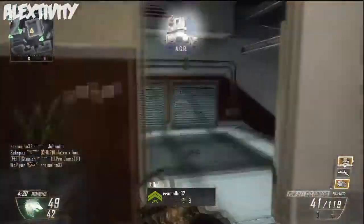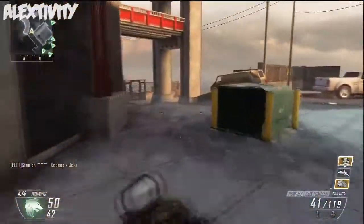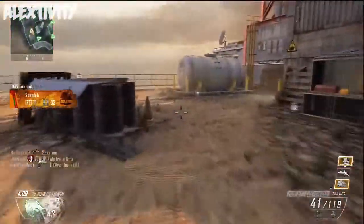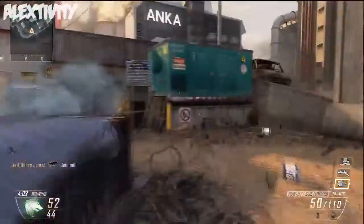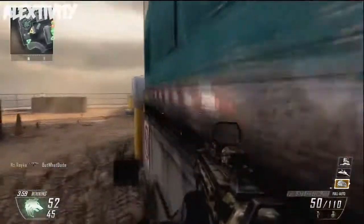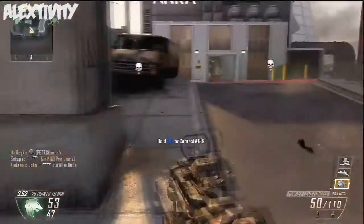The Counter UAV is actually pretty good in this game — it jams the enemy radar in a kind of weird way. And here you can see I get the AGR — the little robot that drives around and shoots people — that one is really, really good, I would absolutely recommend it. The Guardian turret blinds enemies; it's okay I guess — put it on choke points and lines of sight and it can blind people quite effectively.